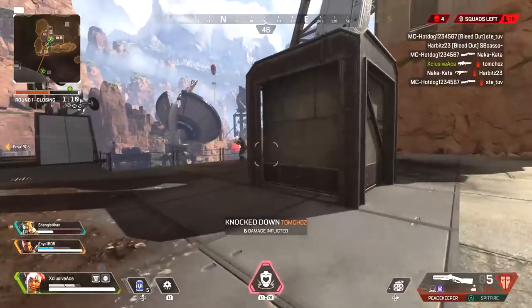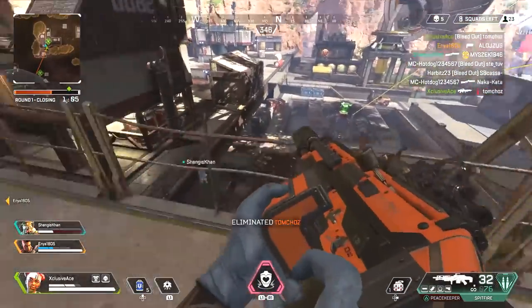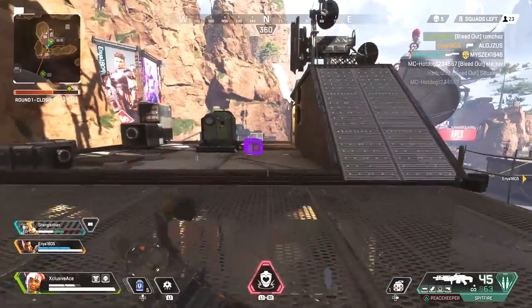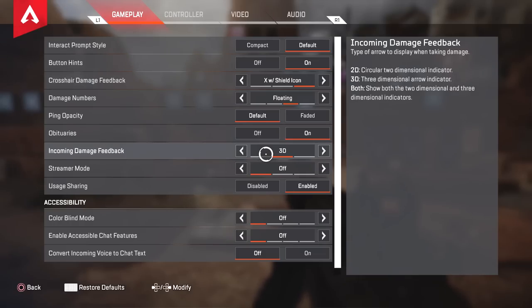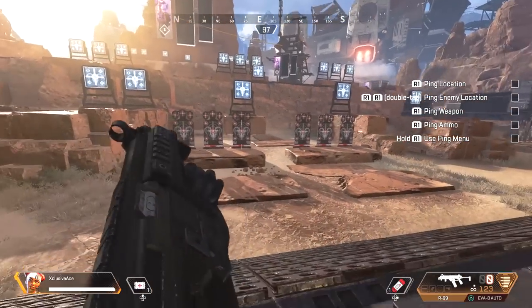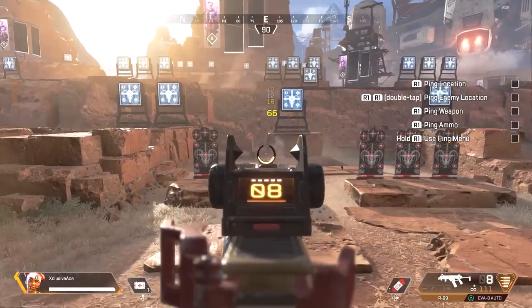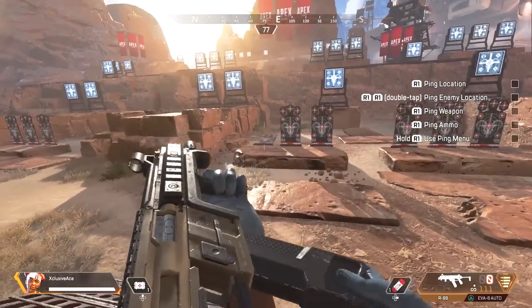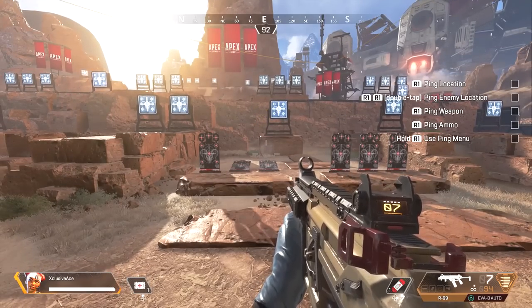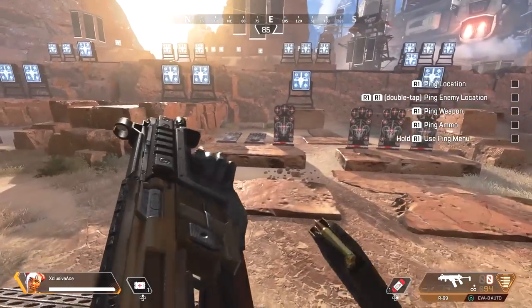That's something to keep in mind with the damage values in this game. Before you even get into the game, I would highly encourage you to go to your gameplay settings, scroll down to damage numbers, and change it from the default — which is stacked — all the way over to the right, which will show both. With this setting it will add up the damage values for you, so if you hit three shots in really quick succession it will add those up so you see the total damage dealt, but in addition to that it will also show the individual damage dealt per shot, which really helps me track what's going on and how much damage I've actually dealt.